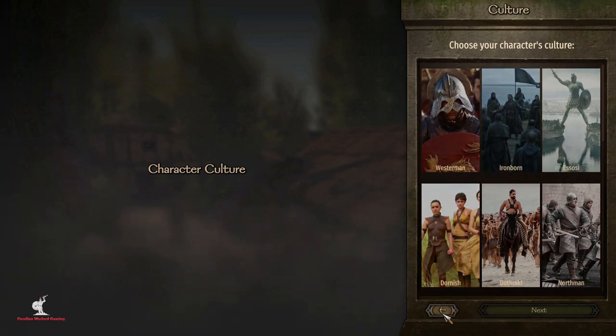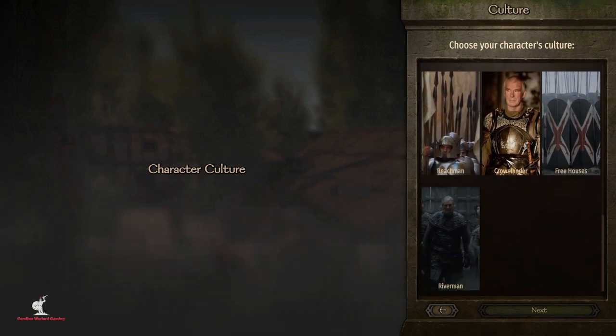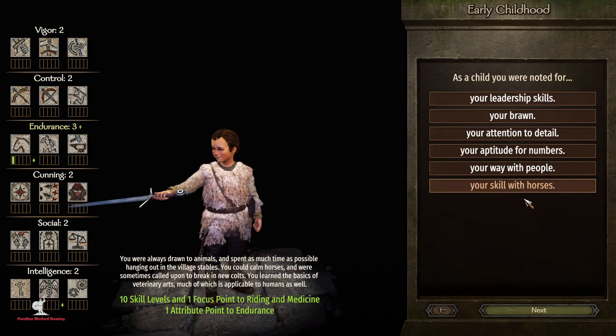We're going to skip through character creation quickly and select Crown Lands. Crown Lands is the newest culture I just added — it's only for King's Landing and the three villages associated with it. It's got brand new troop trees that we'll look at in a minute.